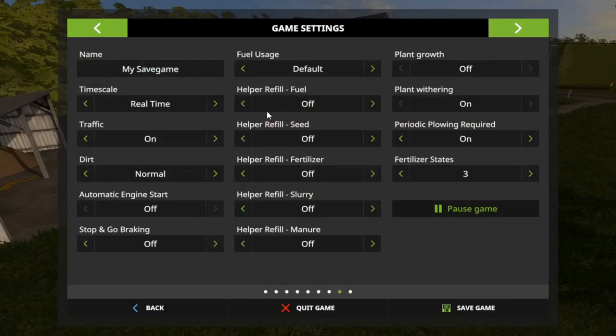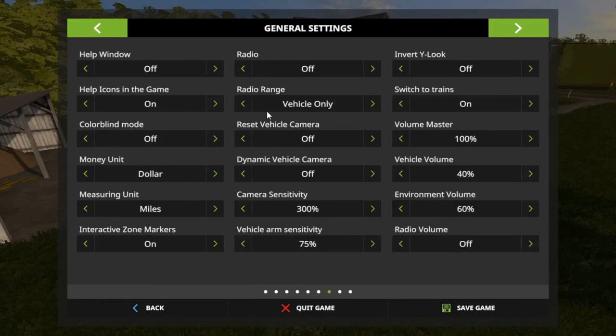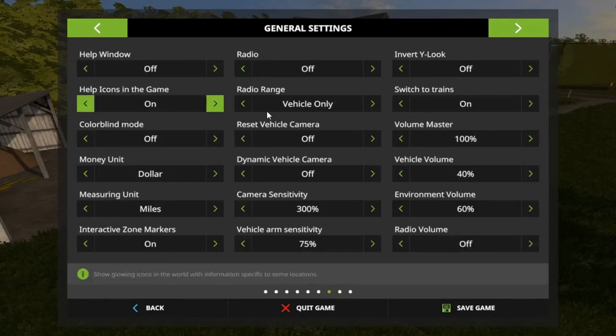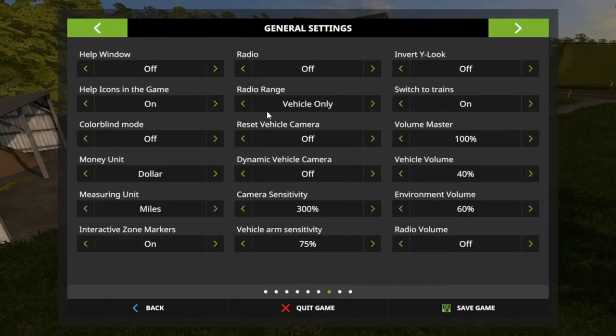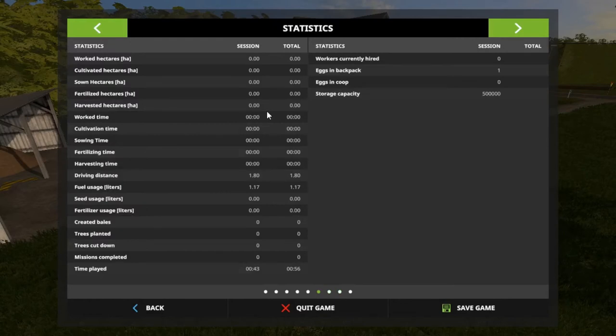Let me change something real quick. Those three fertilizing states - all that's off, that's good. Automatic engine start, and let's see - stop-and-go brake, we want that on. Got one egg in backpack.